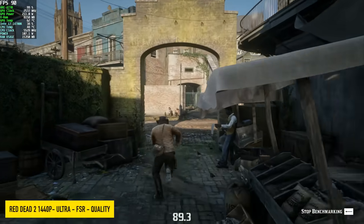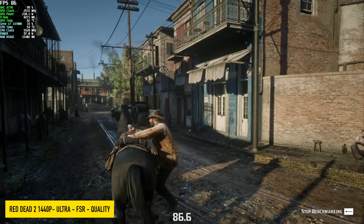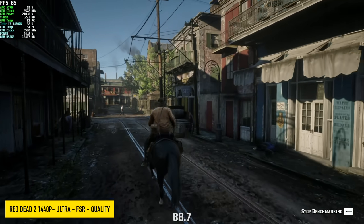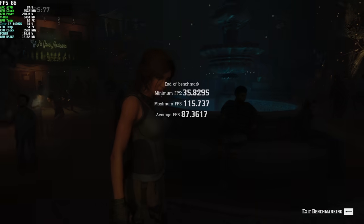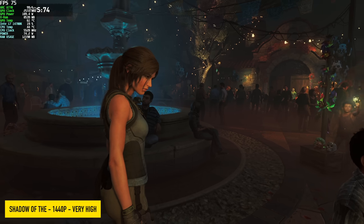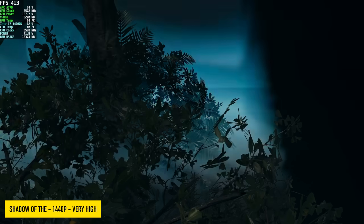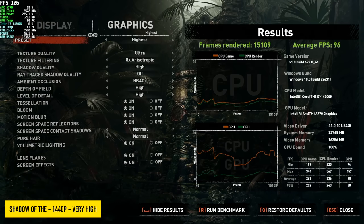I also wanted to test a couple games with built-in benchmarks. We've got Red Dead Redemption 2 here at 1440p, Ultra. Since we don't have access to XE SS, I've got FSR set to quality. We had a minimum of 35, maximum of 115, and an average of 87. Also went with Shadow of the Tomb Raider and its built-in benchmark, 1440p, very high, no FidelityFX CAS, no XE SS — we're at a native 1440p. Got an average of 96 FPS.